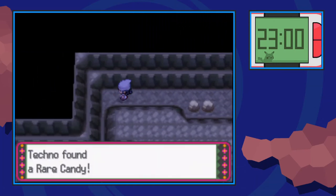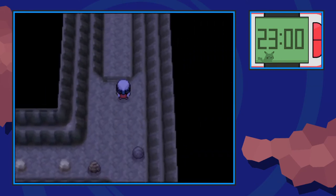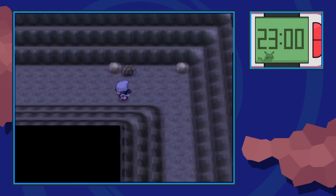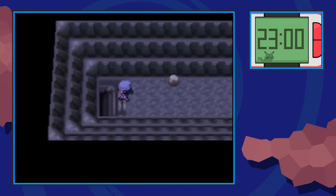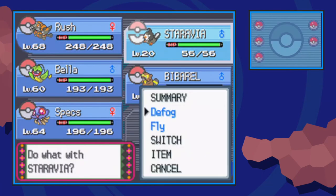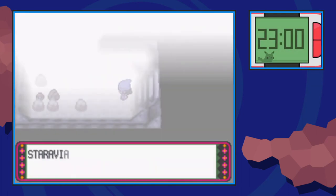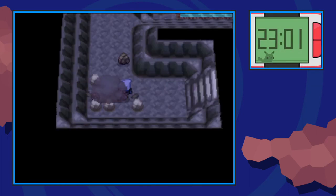Now once we make our way north, this is the part of the route that leads you up to Route 216, the snowy part leading up to Snowpoint. This is the final part of Mt. Coronet, finally. Before you go downstairs, pick up that Red Shard that's hidden on the rock. This next room is foggy, so you're going to need a Pokemon that knows the move Defog. Thank you Staravia — Defog, just to make it a little bit clearer.